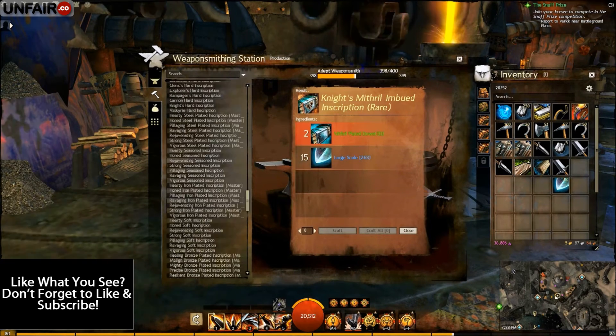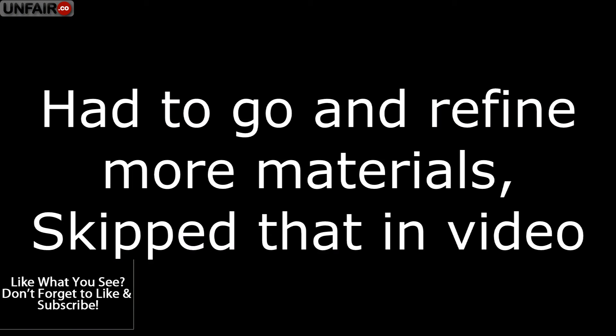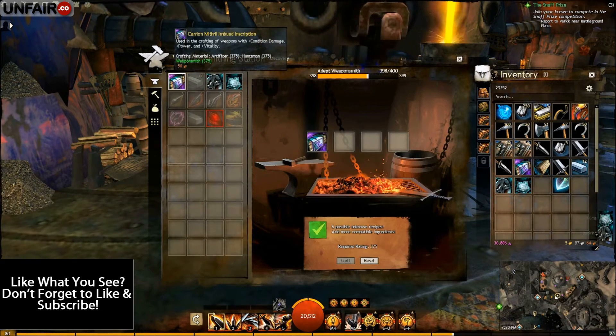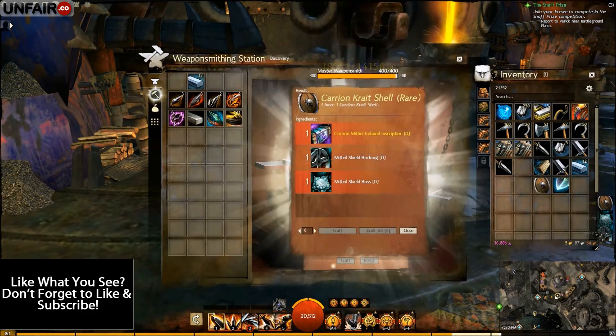Go ahead and buy more materials. Let's make a shield. Discover our final piece and that will bring us to 400 Weaponsmithing.